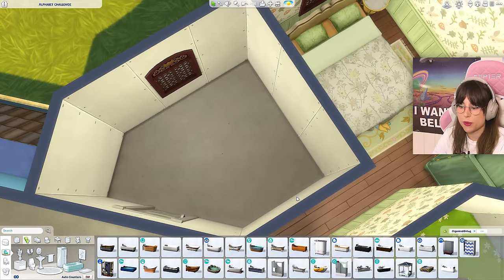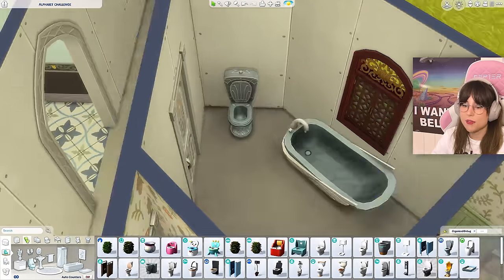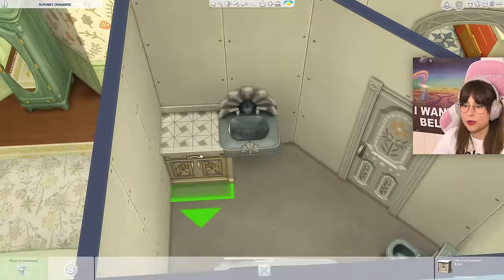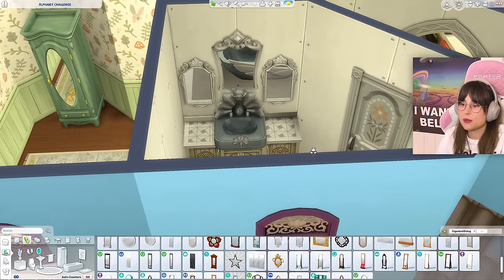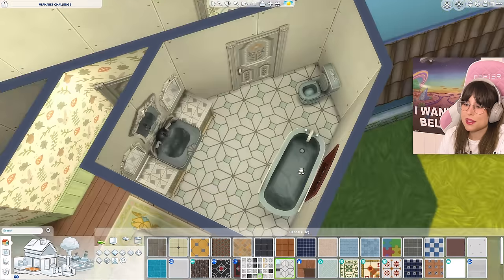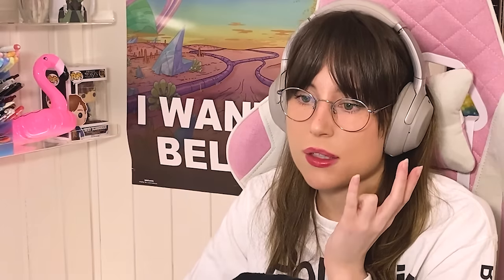For the bathroom: we need bathroom stuff. I have to use that bathtub — it's amazing. Then a toilet just over there, very patternless, and a sink. I'd love some counters to make it more fancy — if I size them down, maybe that could work. Let's put in the mirror — oh, that's looking very fancy! Just gonna put in some flooring — I really have to think about this bathroom.